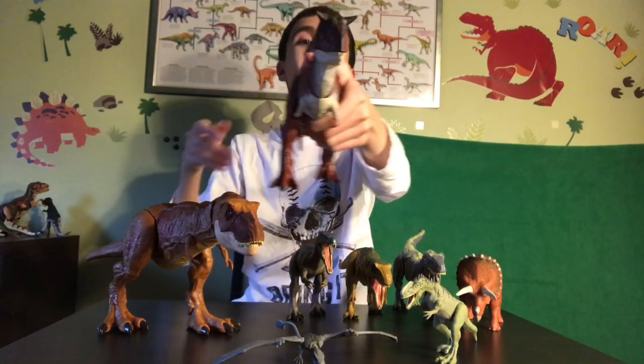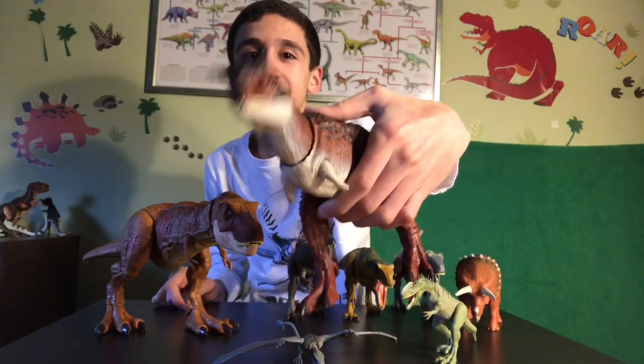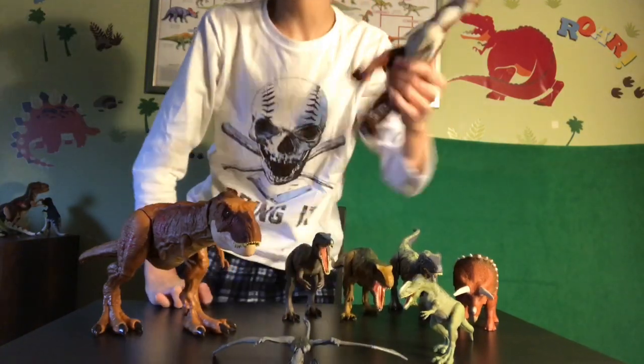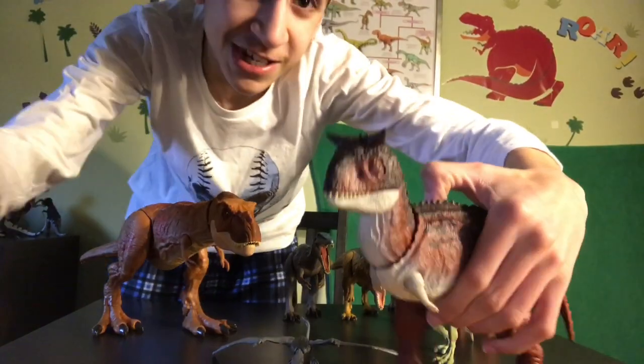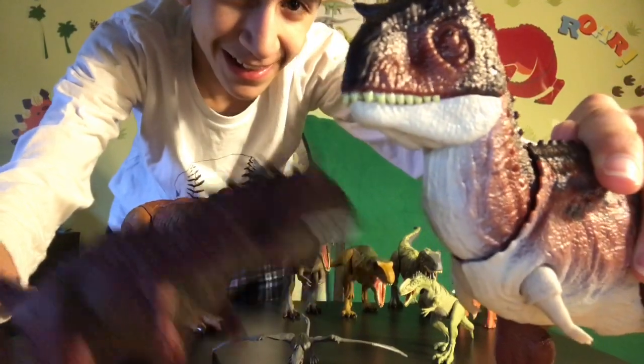Next we have Carnotaurus. Look at him — look at that bite! Schleich and Papo, you may have a bit of competition here. Also, this is the size of him compared to the Schleich Carnotaurus, and he is — this guy looks tiny.